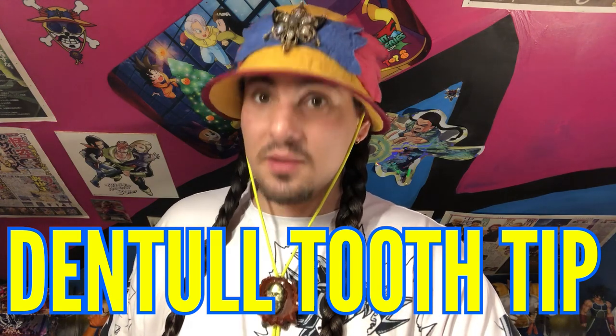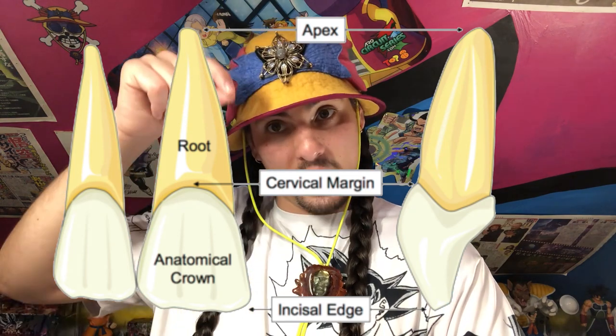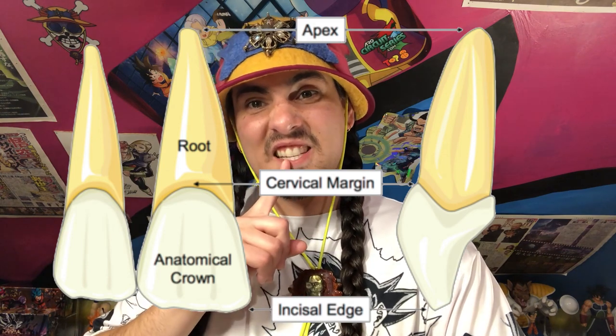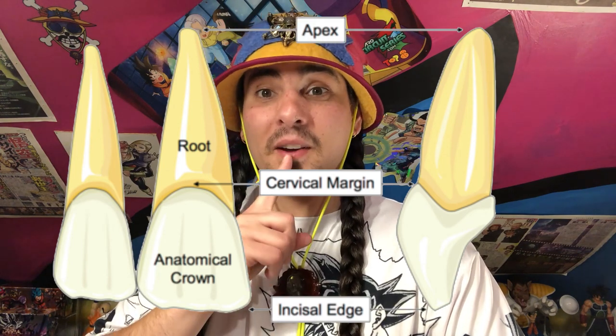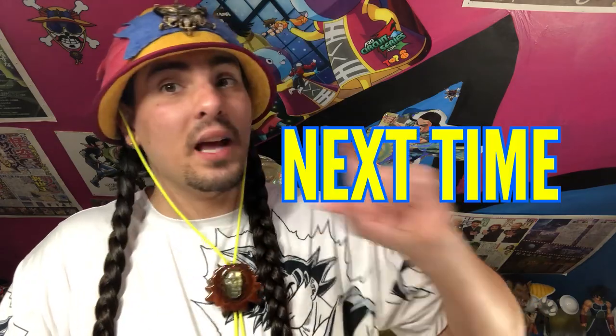I can't end the show without giving it a little dental tooth tip — I am a dentist, so I like to give some tooth tips. The tip of your tooth could either be the top of your crown or the apex of your root, depending on where it is. The apex is the bottommost pointy part of the root — that would be the tip going downward — and your crown is the part you see in your mouth, with the tip being the incisal edge or cuspal point. Those are the tips of your teeth — I'm Joku DMD, and I will see you next time.